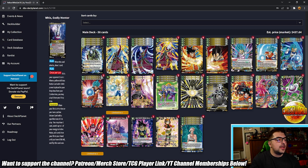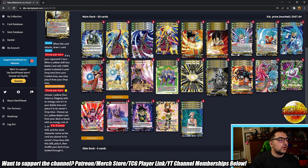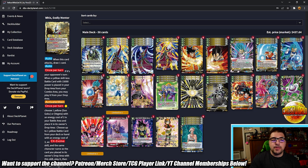On the back side: attack, draw one, same auto for comboing skillless guys into play defensively. Activate main — once per turn, for a yellow, choose one yellow Sun Goku or Vegeta with energy cost of two in your battle area and place it in the owner's drop, then choose up to one yellow battle card from your deck or hand with energy cost of three and the EX Evolve skill and the same character name as the card placed, and play it. That's a long-winded way to say: pick a Goku or Vegeta and EX Evolve from your deck on top of it. That's another very very good effect.